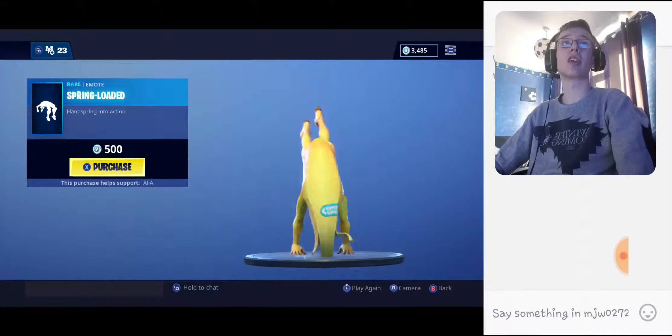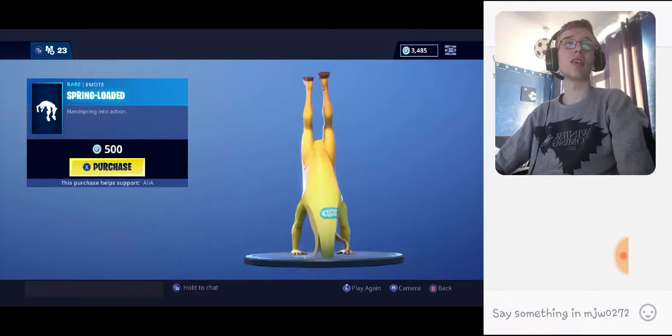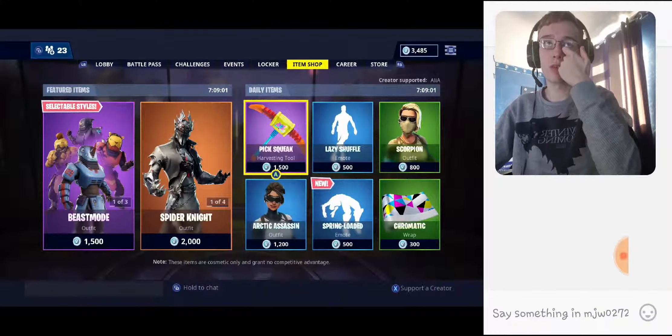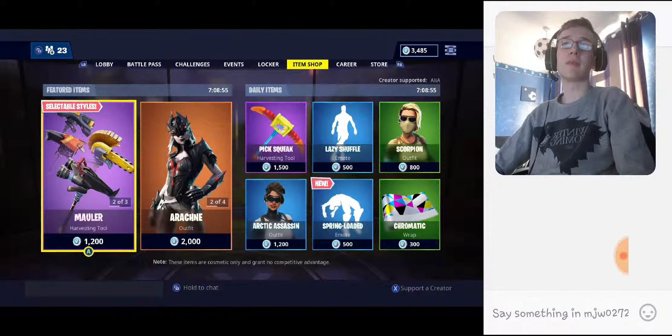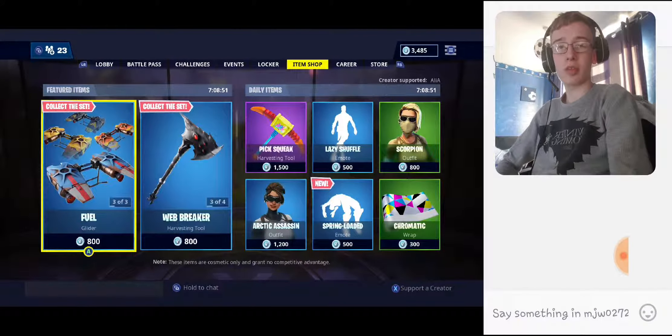I think it looks quite cool with the banana skin as well, if I'm being perfectly honest. It goes so quickly that it makes my eyes go funny after a while. Obviously Spider Knight's back, the Beast Mode outfits are still in the shop. We have Picksqueak pickaxe and Lazy Shuffle Dance. Other than that, it's pretty basic, but the item shop today has got some good stuff in.